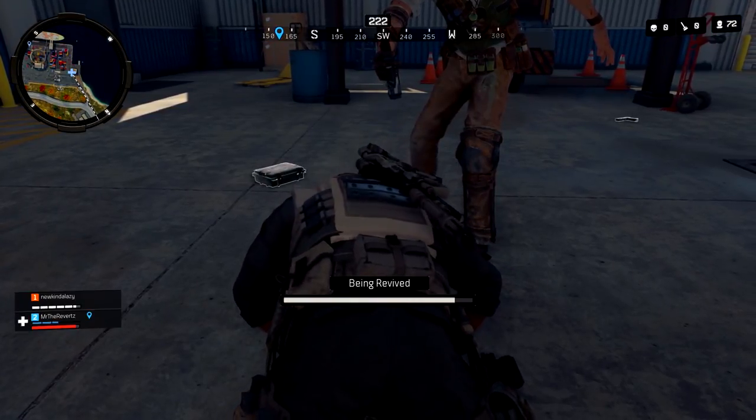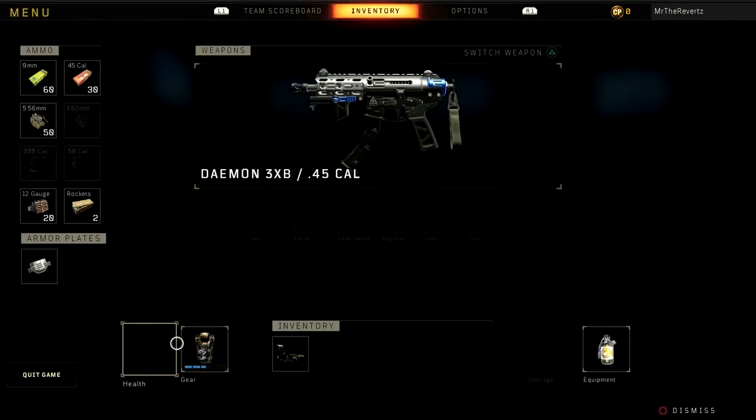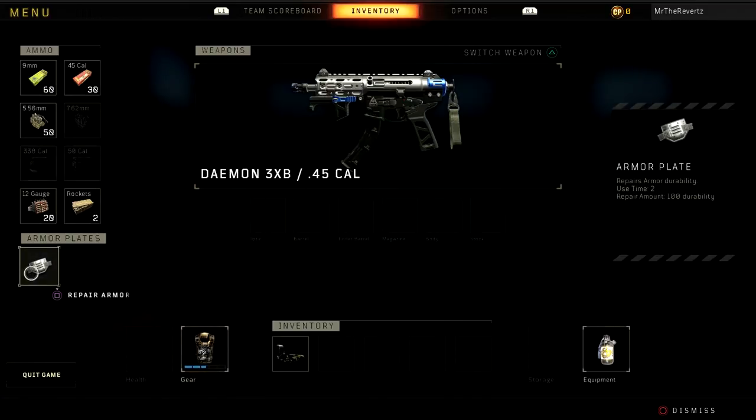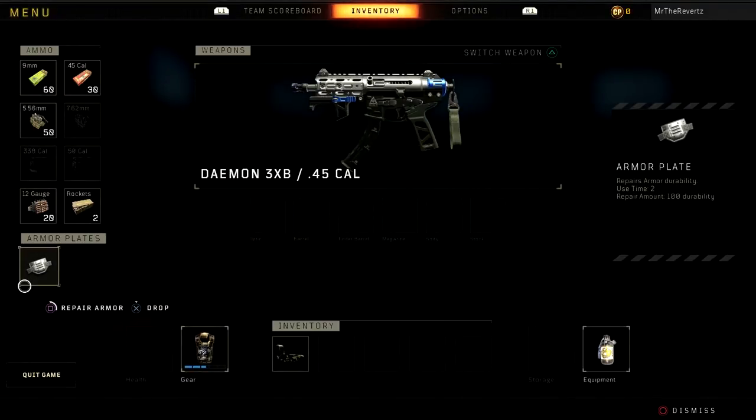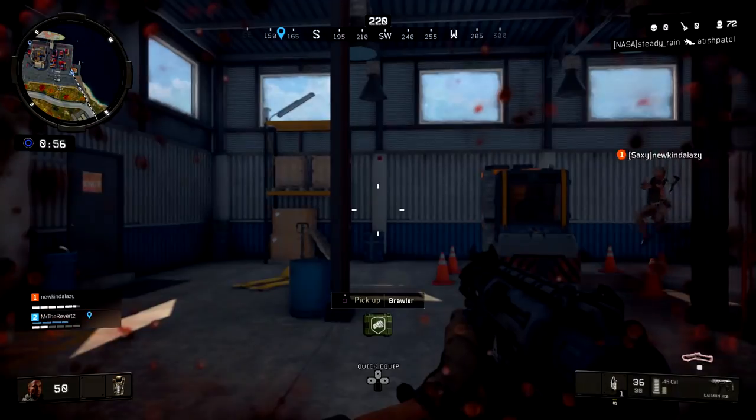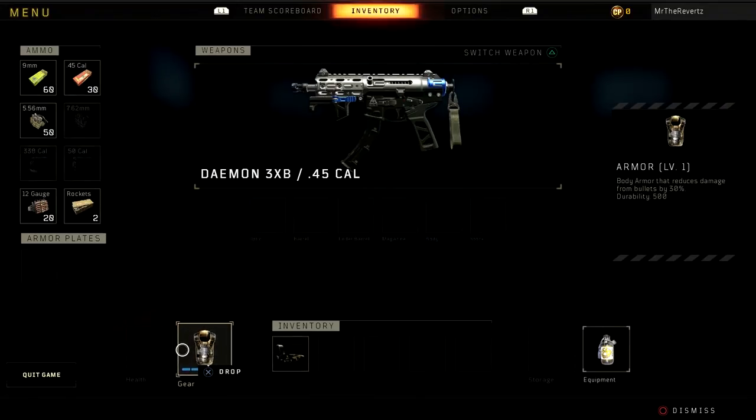You need to scavenge and loot these armor plates. You can find them a lot from looting or by killing someone who already has armor. For every piece you use to repair it's going to give you 100 health, or one square total. You can hold a max of 10 armor plates.